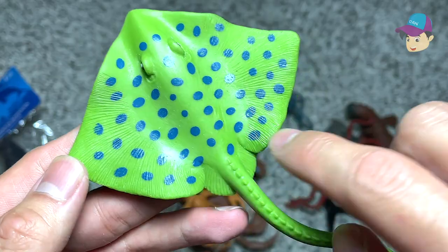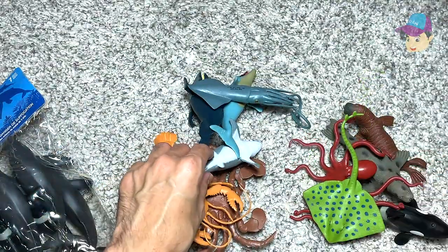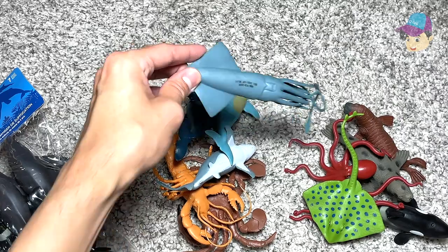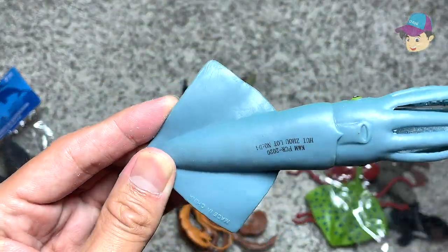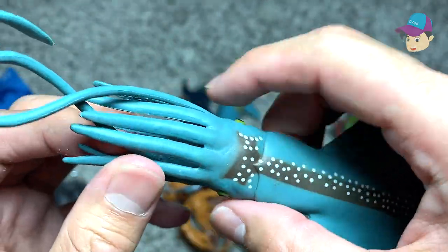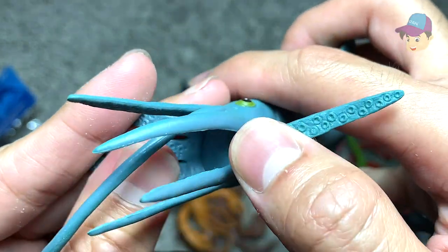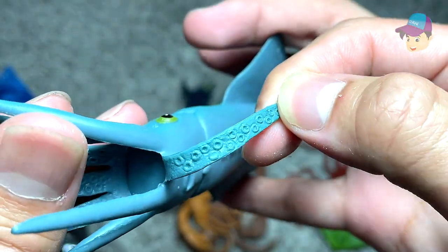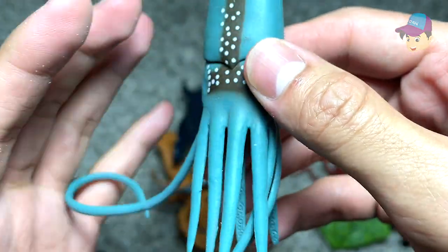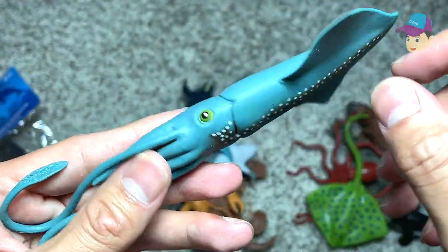Next up, we have a beautiful green stingray. As you guys can see, it's really nice — there are some blue spots across the entire green body. Next, looks like we have a squid right here. You can see it has plenty of tentacles as well, very similar to the octopus. It also has some suction cups at the underside of the tentacles. It's blue in color with some white spots across the entire body — looks really beautiful.